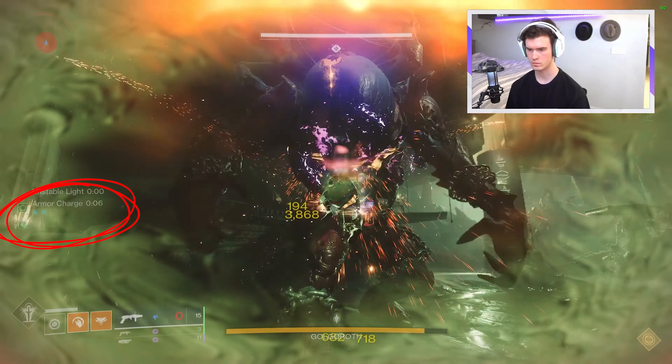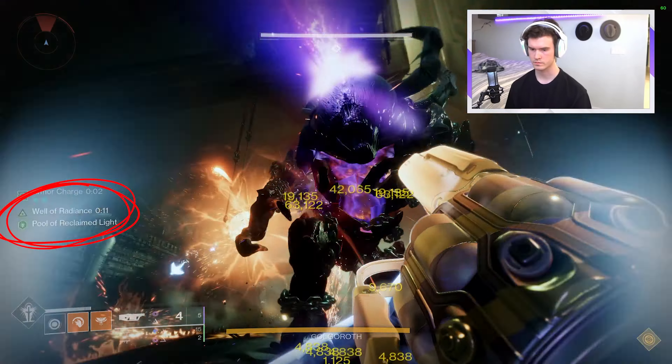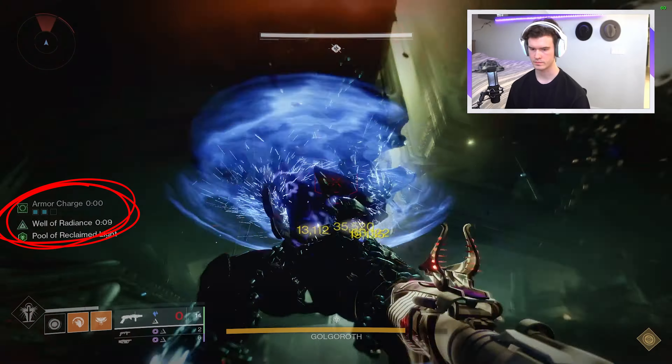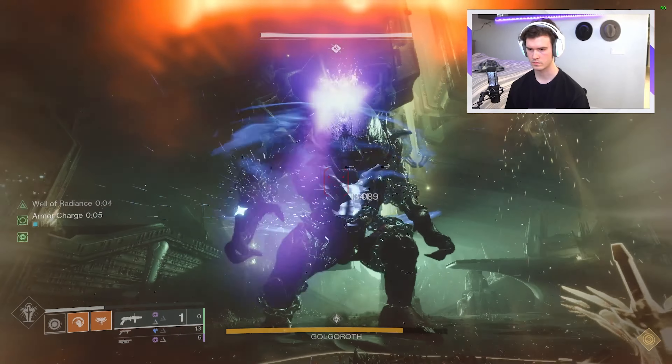And if your orb spawn game isn't at a decent level, or there are just no adds to defeat to spawn orbs, or you're just unfortunately a warlock that will not get the three orbs spawn from your Well of Radiance, you're going to be doing 22% less damage than the rest of your team.